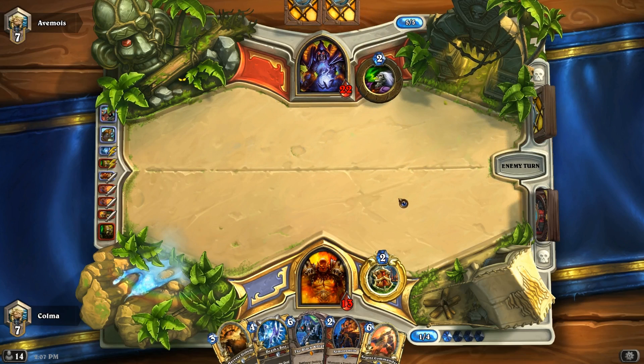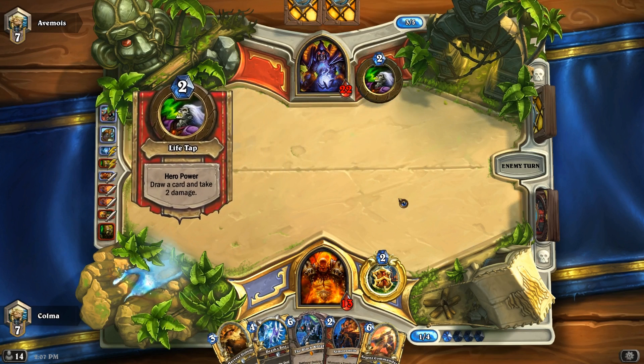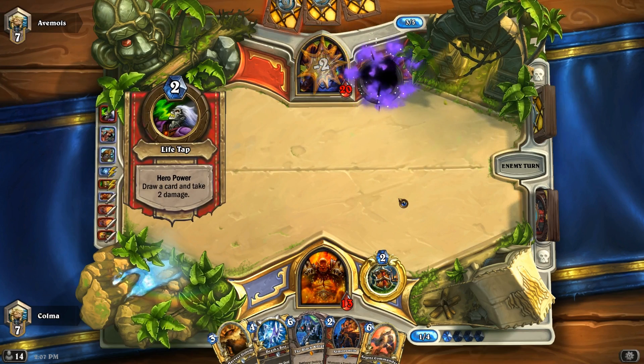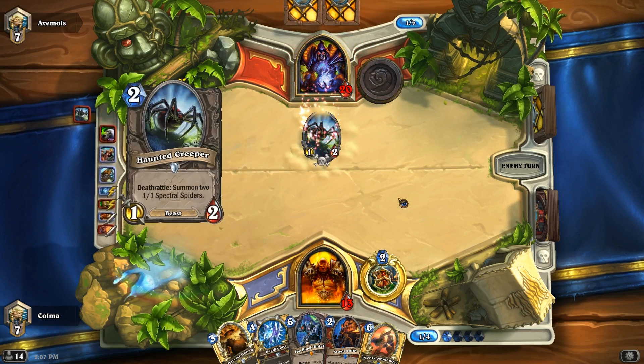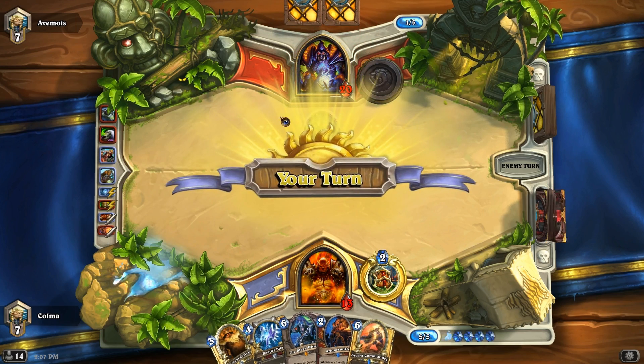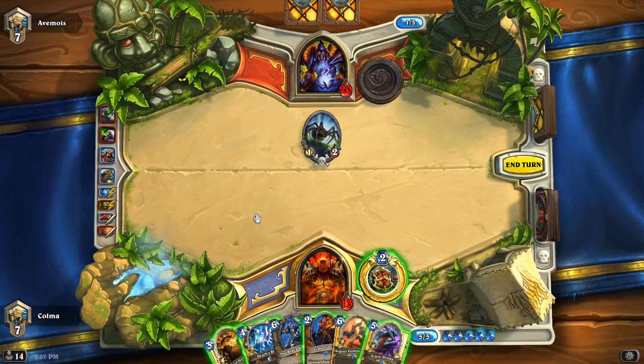It's not perfect because I'm down to 13 life and I don't have a Sludge Belcher. If I can just draw a Sludge Belcher though, then maybe... Didn't have anything great to play — happy about that. Like if he had played a Doomguard there, I think it would probably have been over. That's not too scary. So let's play... Do I play the Acid Drake? Or do I play Harvest Golem plus Armorsmith? I don't think I want to play Deathsbyte because I can't play anything with it.